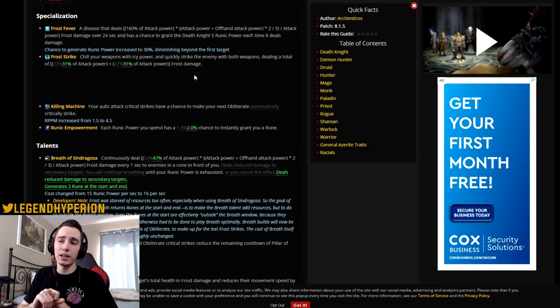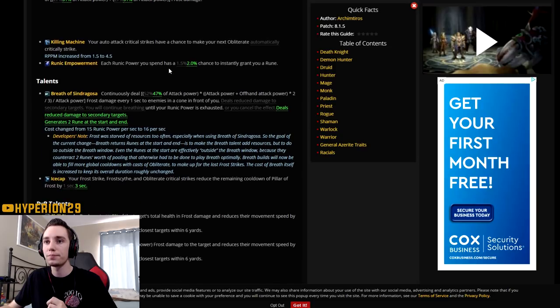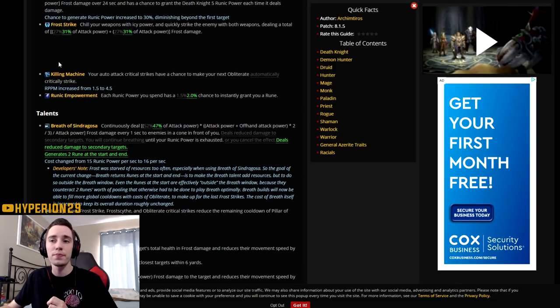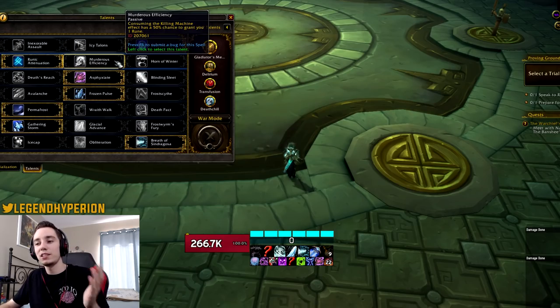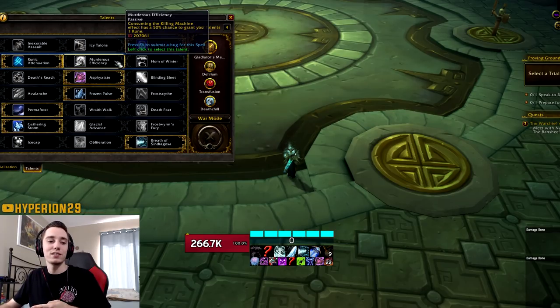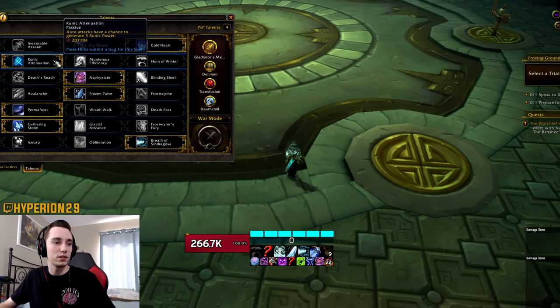Frost Strike is just getting buffed — they're really trying to encourage or add damage to abilities outside Breath of Syndragosa, which is something I've noticed. One big change here is Killing Machine: KM procs were bugged basically since the launch of BfA, where we only got about 1.5 procs per minute instead of the intended 4.5. So if you noticed your Killing Machine wasn't really proccing as often as it should have, this has been fixed. This also increases the benefit of the Murderous Efficiency talent, since with fewer KM procs that talent was way less beneficial than it could be. Now with the fixed proc rate, this talent will be a little bit better.